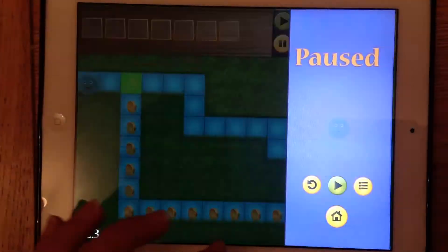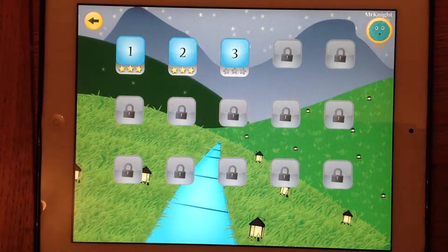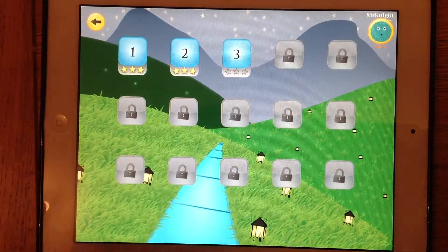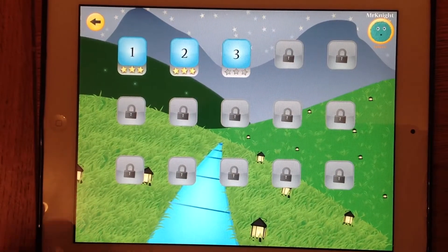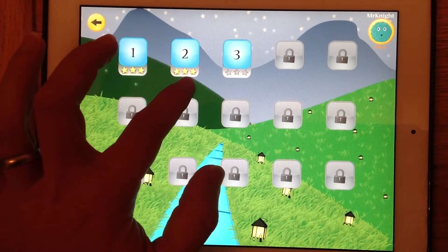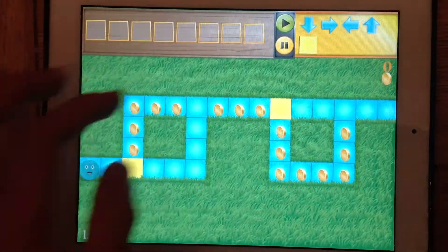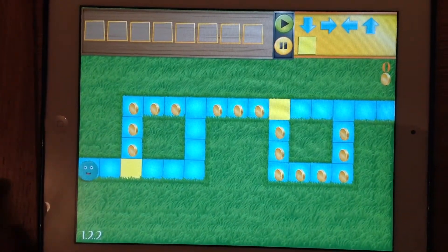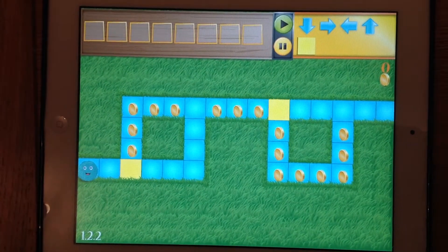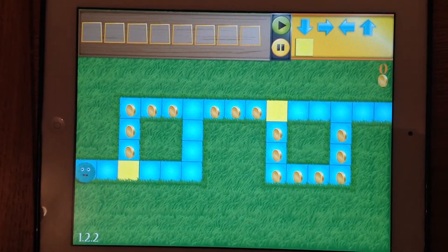What you'll notice as you work through the levels is that if you program it to go the right route, you will gain three stars. If you don't go the right route and you don't pick up all the gold coins, you will not get three stars — you'll only get two or maybe even one. So that's your challenge: to try and get through the correct route, picking up all the coins. Work through that level for the rest of the lesson.